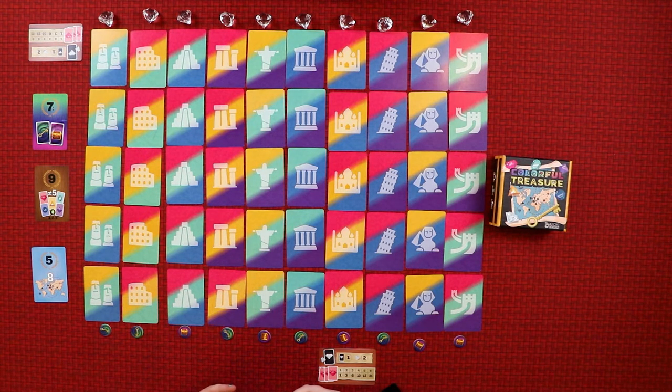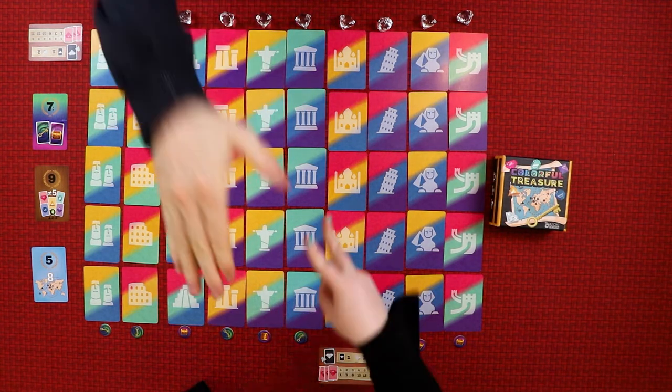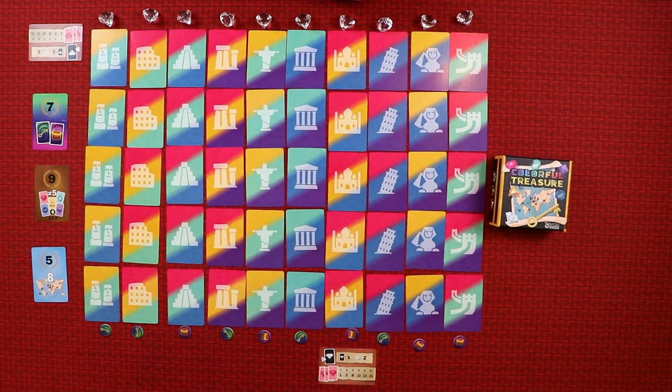So how this game works is we decide who's going first - rock paper scissors. The game suggests that the last person who was abroad should go first but we kind of have no time for that. So rock paper scissors - one, two, three. I normally go for rock which is why you went for paper, right?